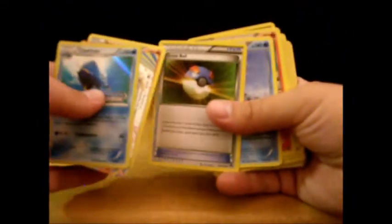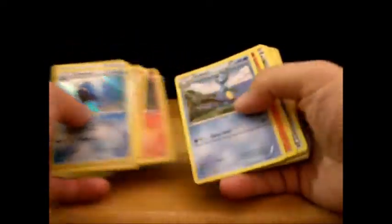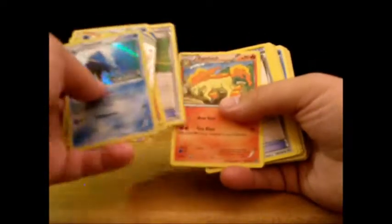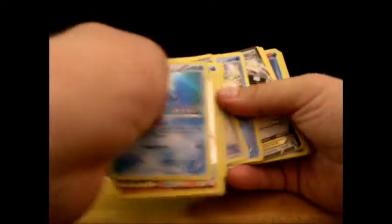The 22-card evolution pack contents are: Ponyta, Great Ball, Samurott, Rapidash, Shauna, Litleo, Ponyta, Dewott, Litleo, Great Ball, Rapidash, Fisherman's Letter, Tierno, Oshawott, Oshawott, Shauna, Mantine, Clauncher, Samurott, Clauncher, Pyroar, Dewott, Oshawott, Switch, and Oshawott.